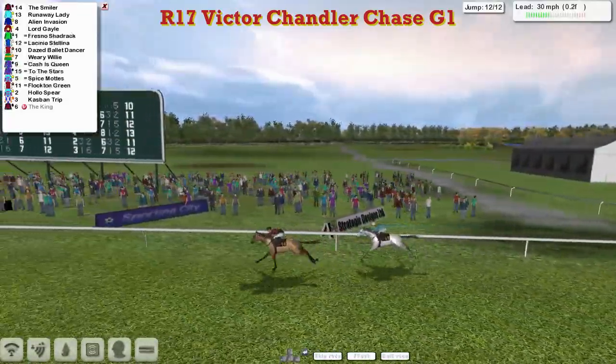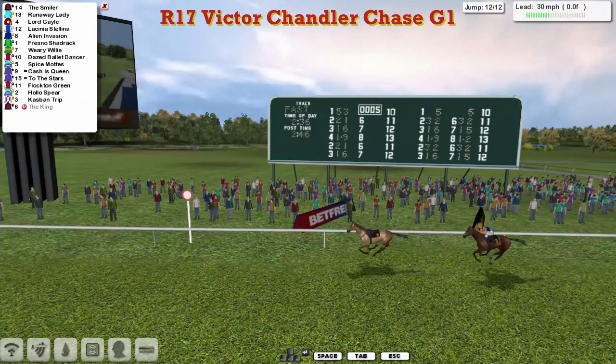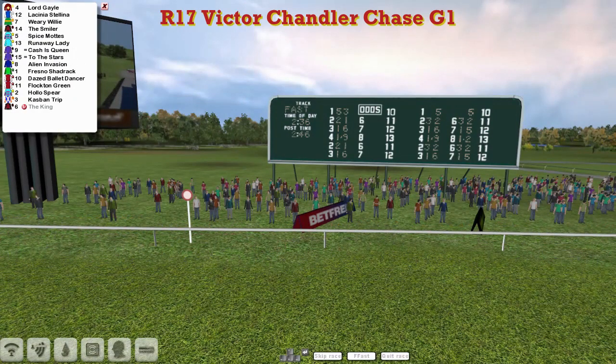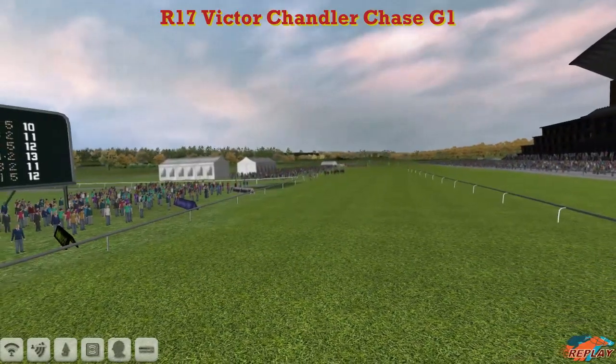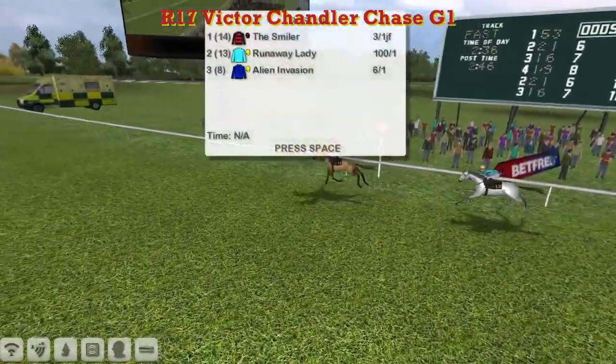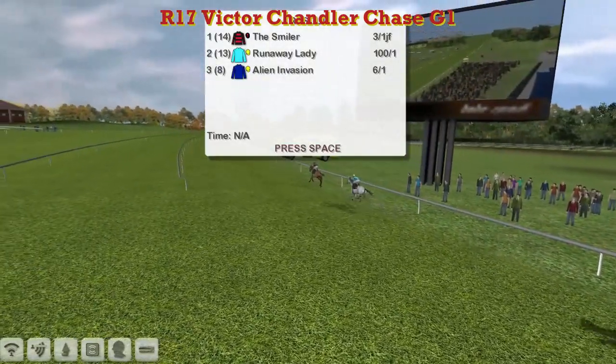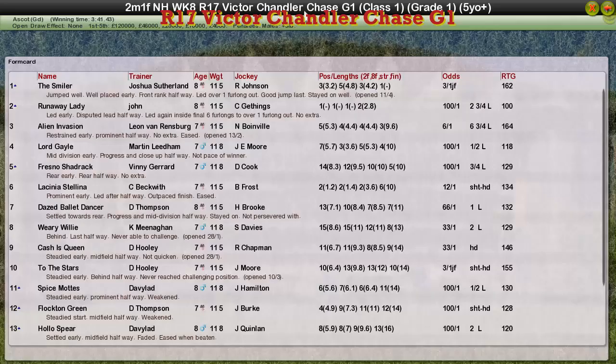Pretty cleverly. Runaway Lady ran a big race in second, and these two are well clear with a big gap back to Alien Invasion. Lord Gale went a blinder in fourth, then Licinia Stellina who couldn't get into the lead today. All the way back to Kasban Trip. So The Smiler for Joshua Sutherland. Runaway Lady slipped the field — both from big races; it'll be interesting over a furlong shorter at Cheltenham. The Smiler takes it for Joshua Sutherland. Runaway Lady for John Morgan was second. Alien Invasion for Leon Van Rensburg was third. Lord Gale for Martin Lidham was fourth. And Fresno Shadrach was fifth for Vinnie Gerrard.